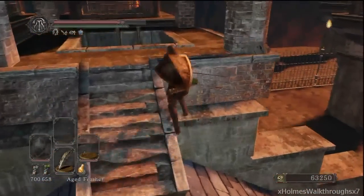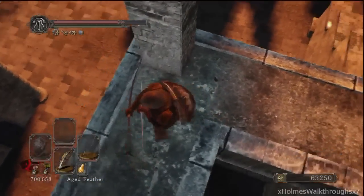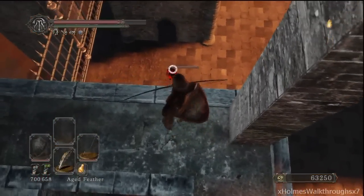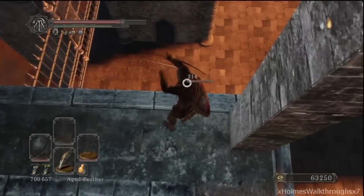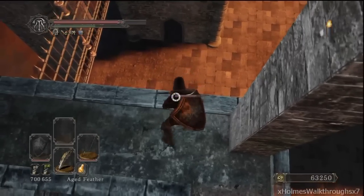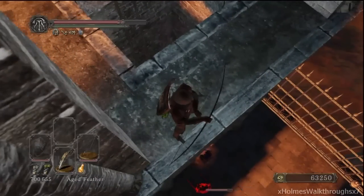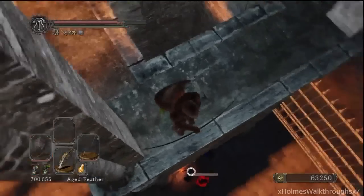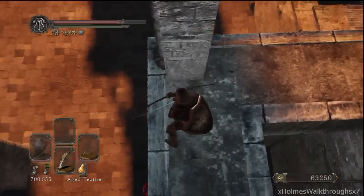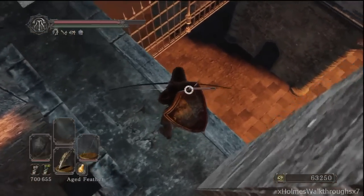For those of you guys that are playing Iron Keep or past that level, you'll know what I'm talking about. After joining the Bell Covenant, this phantom here will show up from time to time — it's not always 100% that he'll pop up. So if he doesn't pop up, you can just run back to the bonfire. All you're looking for is this red one right here.